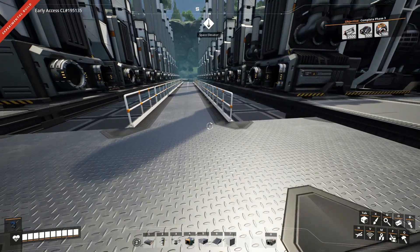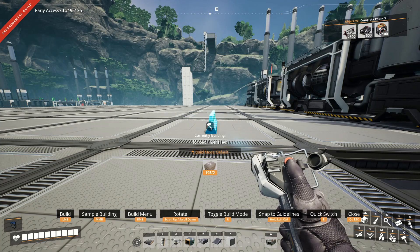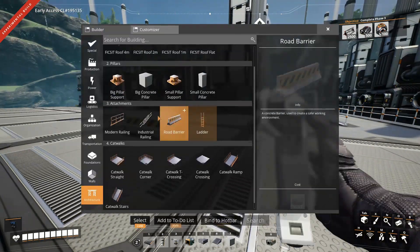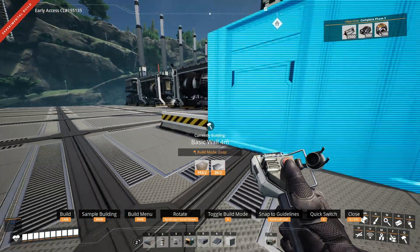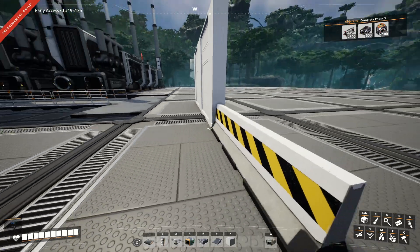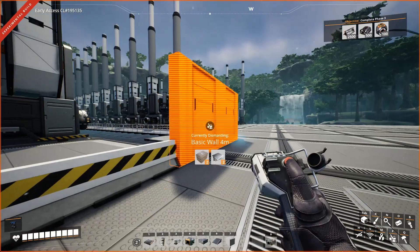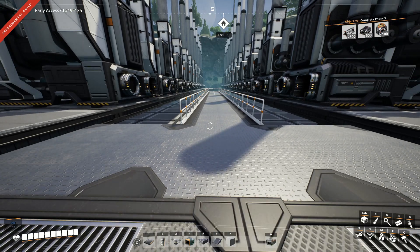Once you have the first one up and running, all you need to do is place everything down easily and you have a centralized walkway. Road barriers are actually really convenient for connecting things at any angle you want. A lot of things will actually snap to the road barrier in such a way that you can offset things a little bit. For example, you can set down a road barrier in the middle of our foundation — then build a wall and snap the wall to that as well. Now we have a wall set in the middle of our foundation, which normally will only connect to the sides. This really allows you to be more creative in where you put your walls and walkways.